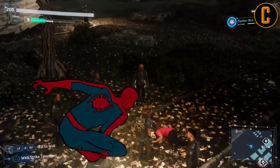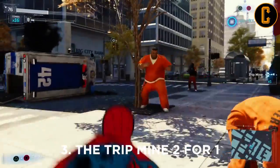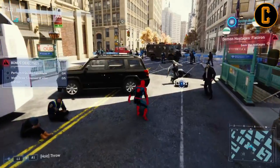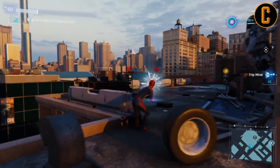The third one I want to touch on is one of my favorites when it comes to taking down big groups of people. Don't forget to use your trip mines. You'd think trip mines are used only for stealth combat, for sticking onto walls, but if you aim at a person you can actually web them up, and if you're very lucky it'll hit someone else and you can get a two-for-one takedown.